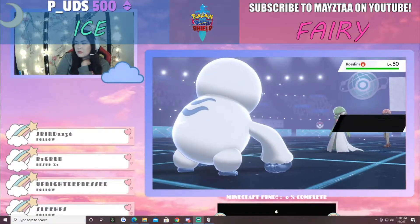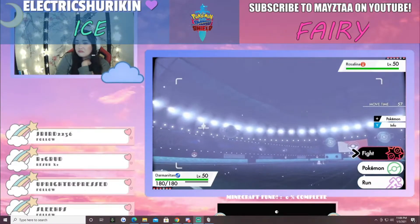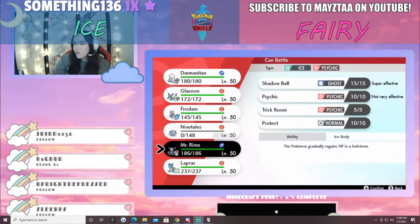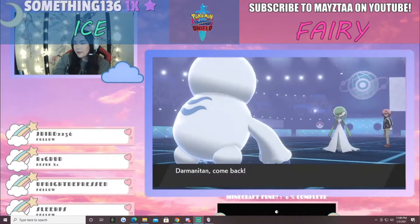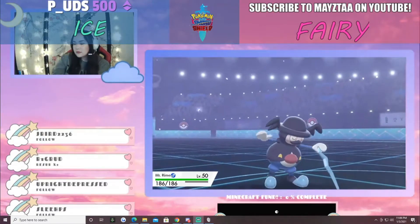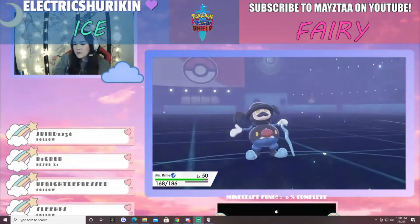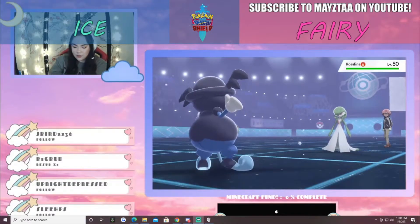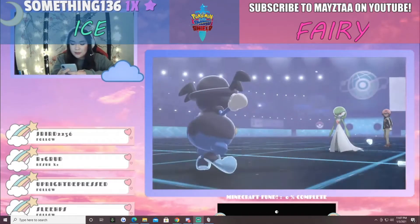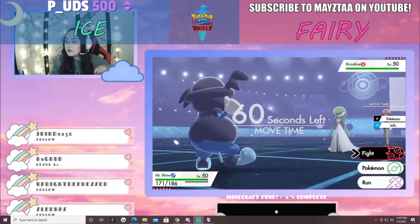The Gardevoir comes out. Kira swaps out and goes into Mr. Rime. The Moonblast goes into Mr. Rime and only does about a quarter damage. Gardevoir gets hit by the hail. Ice Body and Leftovers on Mr. Rime — Mr. Rime didn't take any damage from that.